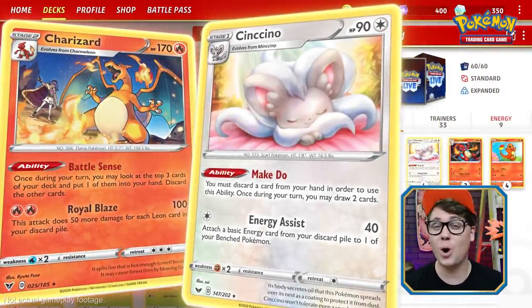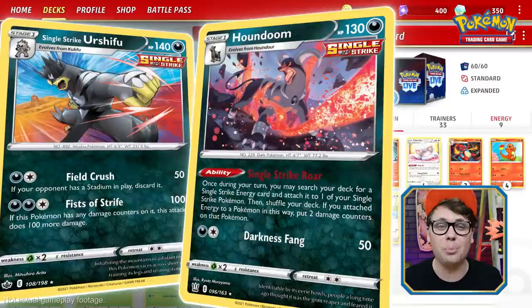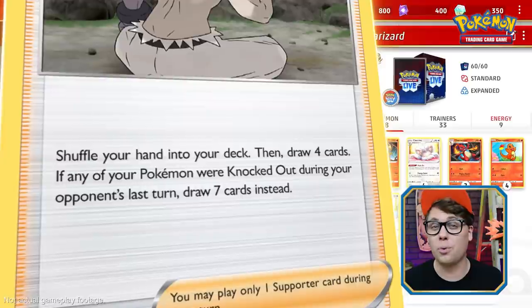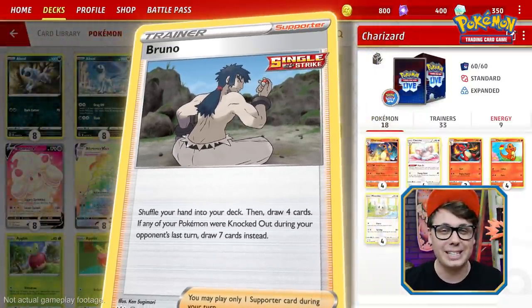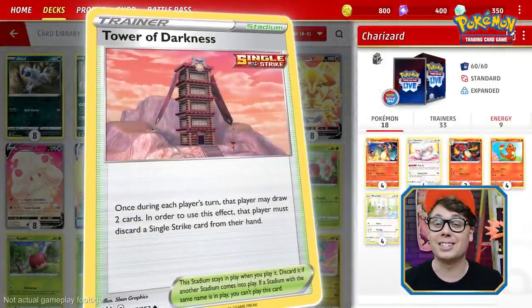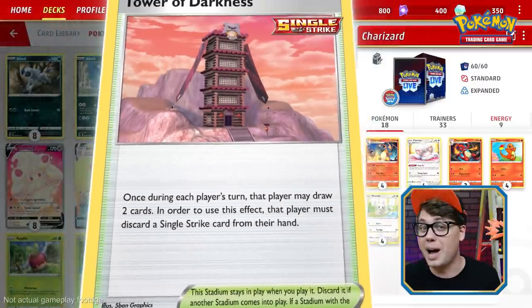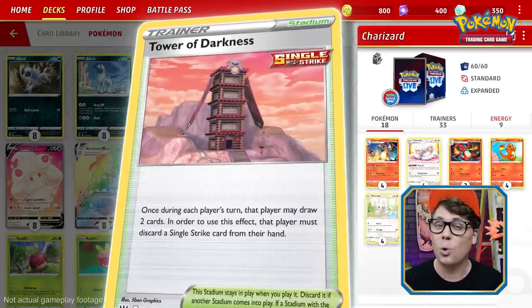One of the key differences between the Urshifu deck and the Charizard deck is draw support. Where Charizard and Cinccino are both draw support Pokemon, Houndoom is an energy accelerator, and Urshifu has no abilities at all. This means that the Urshifu deck will need help with draw support from other sources. Bruno is a Single Strike supporter that complements Urshifu really well. Bruno allows you to shuffle your hand into your deck and draw 4 cards, but if one of your Pokemon was knocked out during your opponent's last turn, you get to draw 7 cards instead. Since Houndoom's Single Strike Roar ability damages your own attackers, odds are that they're going to be getting knocked out pretty frequently, making Bruno an elite choice for the Urshifu deck. Another great draw support option for Single Strike decks is Tower of Darkness, a stadium card that allows you to discard a Single Strike card from your hand and draw 2 cards. Since your bench will usually feature a couple of attackers and a few Houndoom, space in a Single Strike deck is fairly limited. Tower of Darkness gives you a way to draw more cards without eating up valuable bench space or utilizing your supporter for the turn.